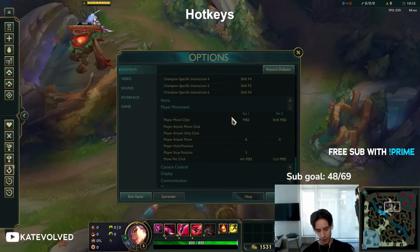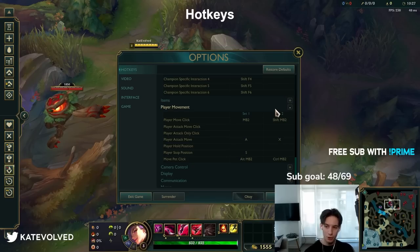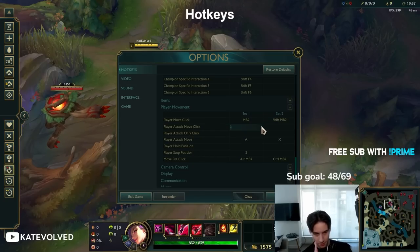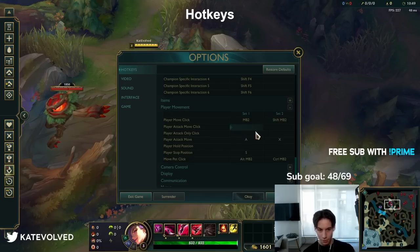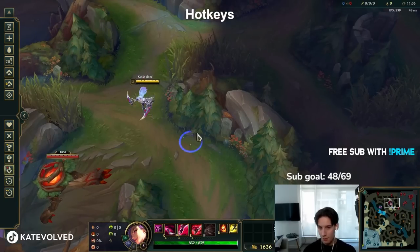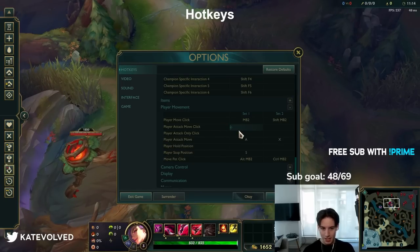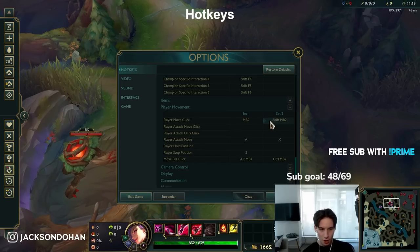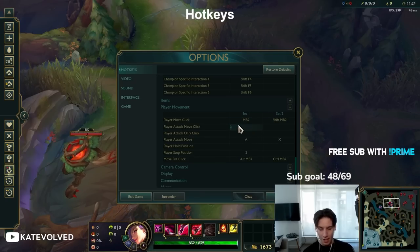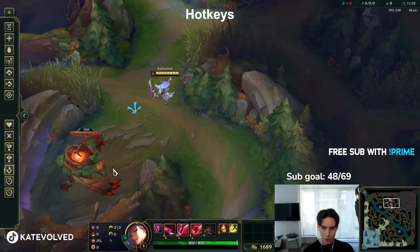Player move click is your walking — mouse button 2 for me. The reason I also have shift plus mouse button 2 bound as player move click is because I have shift as my self-cast. Without this, if you're holding down shift it can count as attack move. So when I was self-casting while still clicking around, I'd sometimes hold shift and accidentally force an auto attack. I changed it so that shift plus mouse button 2 is also player move click, to avoid that weird interaction with my keybinds.